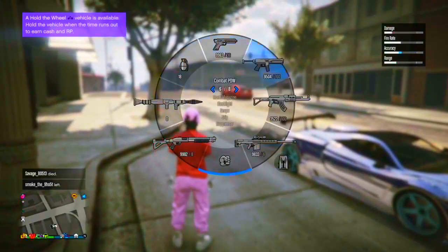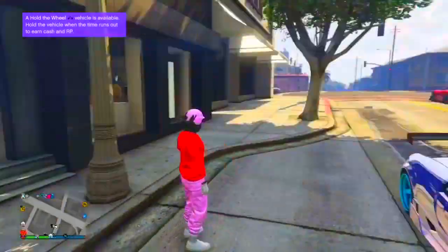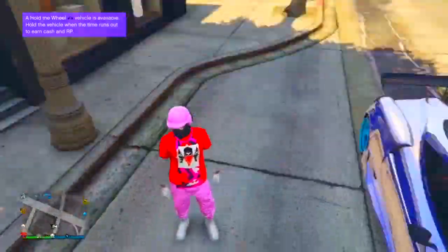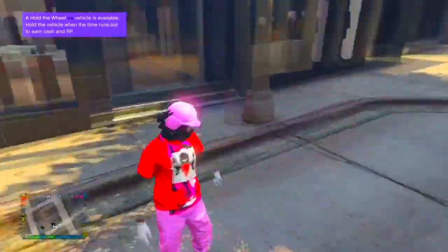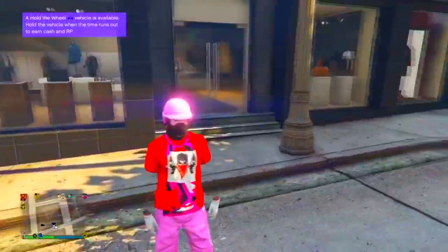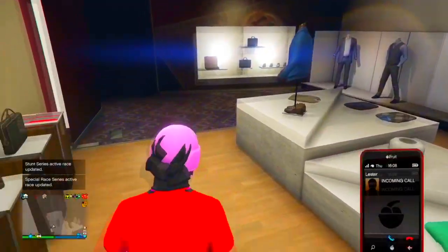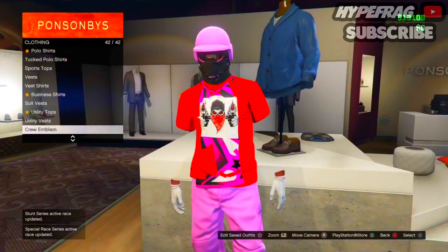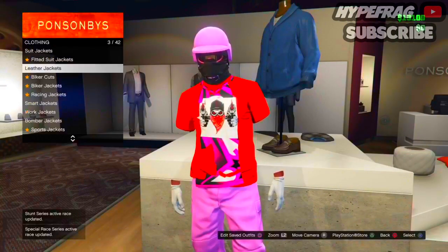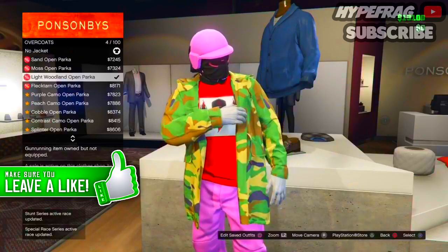In today's video I'm going to be showing you how you can get invisible arms on any outfit that you'd like. You can apply a crew emblem but you can't change your shirt once you've done the glitch, and you can change your gloves and pants. All you need to do is make your way over to a clothing store, go into tops, then go into overcoats and select any overcoat that you want.